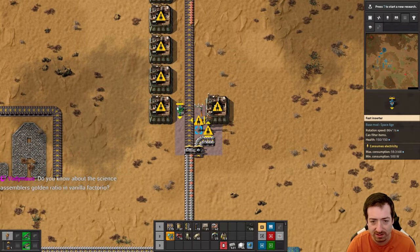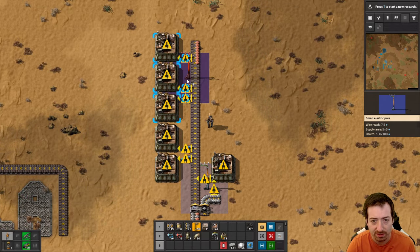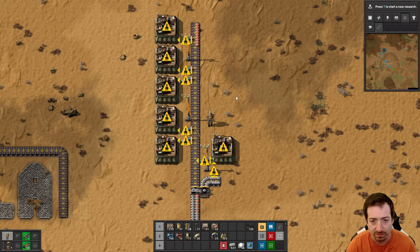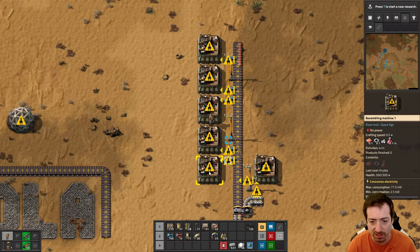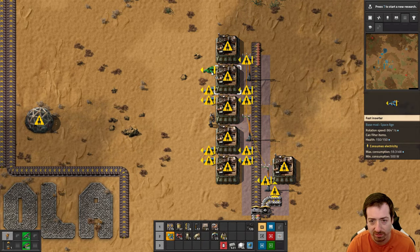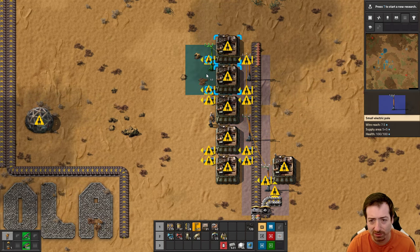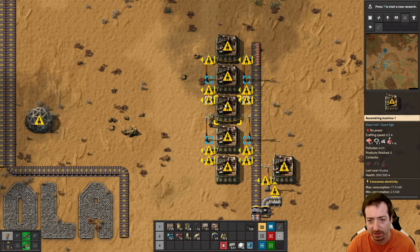Do I know about the science assembler's golden ratio in Factorio? I certainly don't. Is it just like how many you need for one per second ends up being the golden ratio or something? It goes from five to six - five to six is not the golden ratio, at least for red to green.